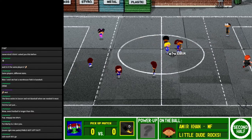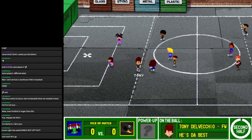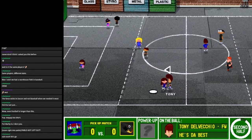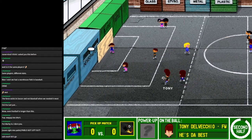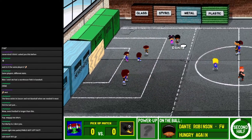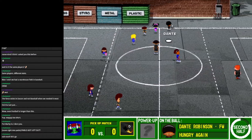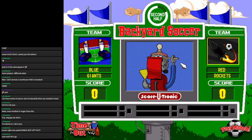Why did the Giants get to start the second half? Because it's all about me. Master Tony, kick it in. That was too high. Come on, Dante. Darn it, Dante — that's not okay. They're substituting because they know they can't win.